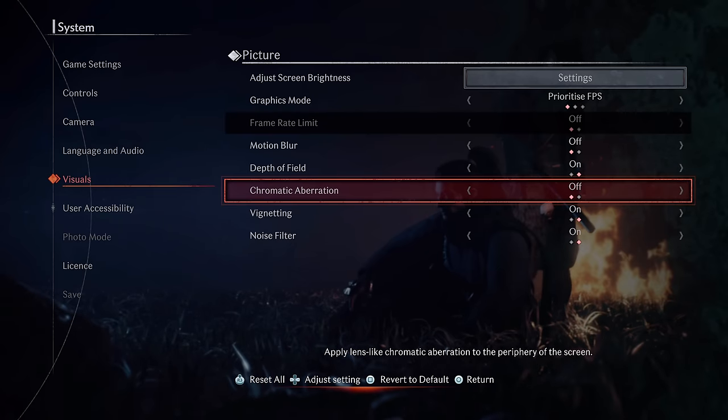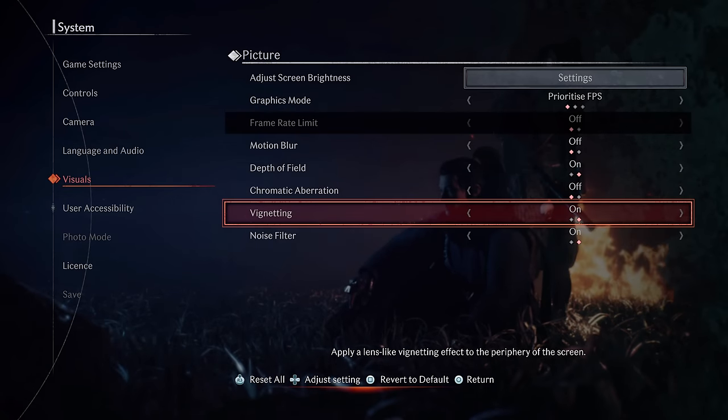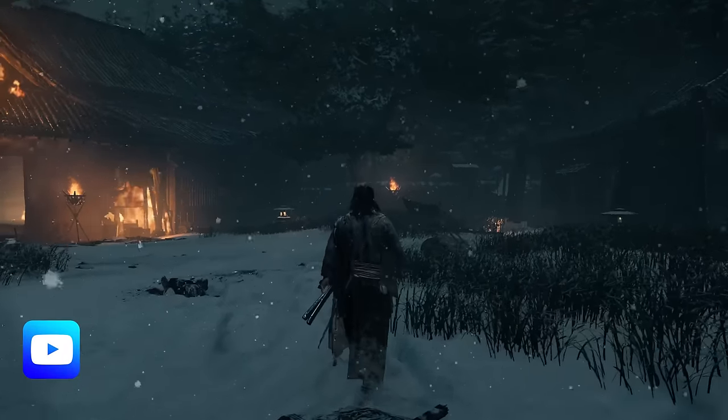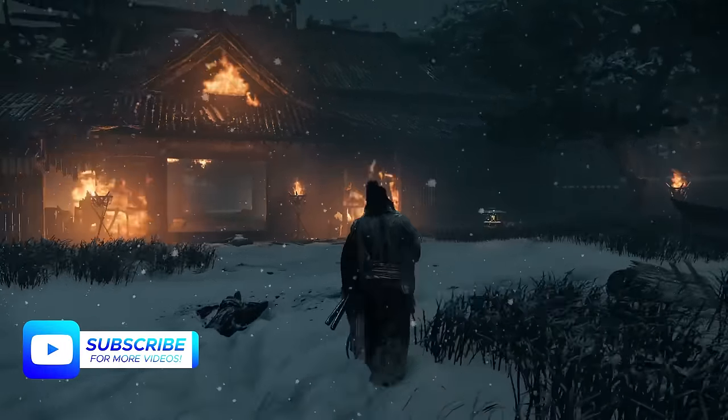You may also want to experiment with the options for Depth of Field, Vignetting and Noise, as they are all on by default. However, I do find that these stylistic looks all work well for the setting of Rise of the Ronin, and Noise specifically is quite useful at making flatter textures appear as though they are more detailed.